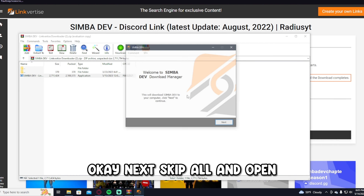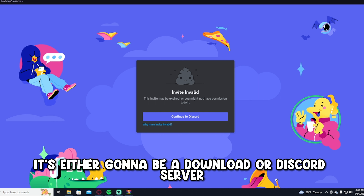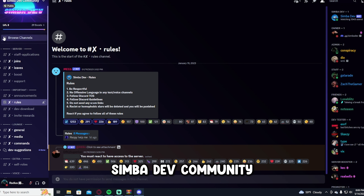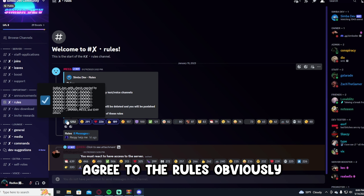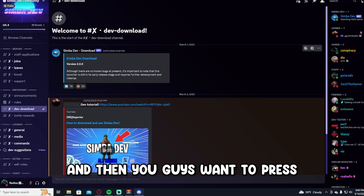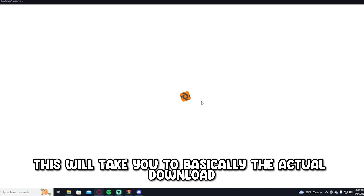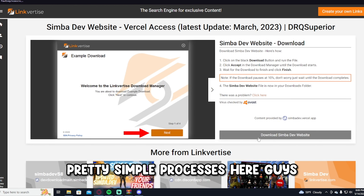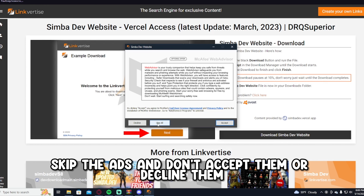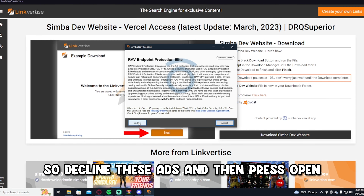Press 'I'm interested,' then Export Website. Once completed, it will take you to the final download — press 'Download Simba Dev,' then Yes, OK, Next, Skip All, and Open. This will take you to a Discord server called Simba Dev Community. Make sure you have access to every channel — agree to the rules, then go to Dev Downloads. Important: when ads appear, don't accept them — just press Skip or Decline, otherwise you'll get random pop-ups on your PC.